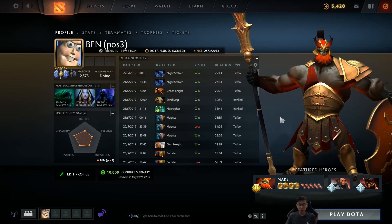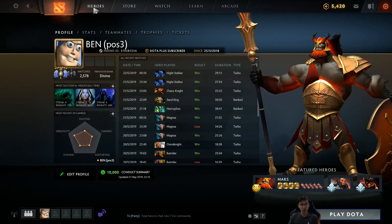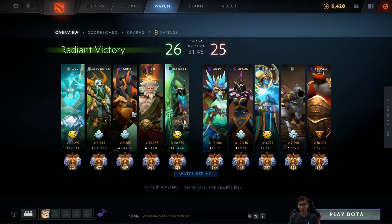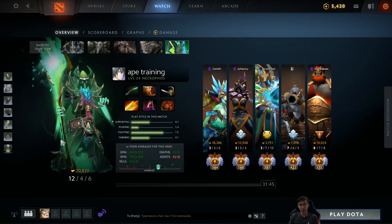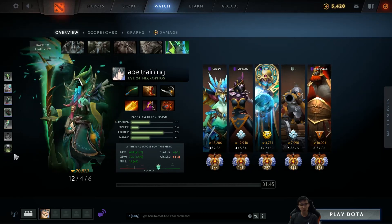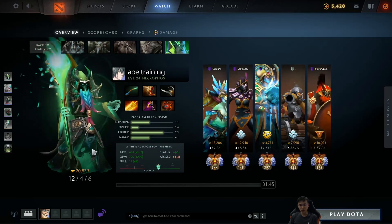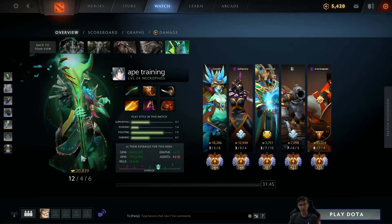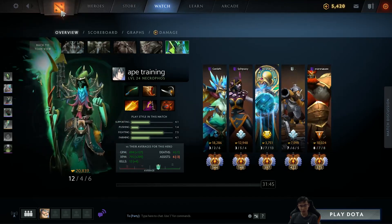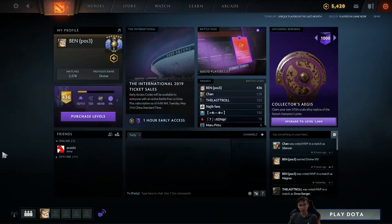Good morning everyone, welcome back to another replay analysis. Today we'll be looking at Necrophos played by Seb, because Necrophos is currently one of the highest win rate heroes on Dota Pro Tracker and Dotabuff. The win rate for this hero is really insane even at very high MMR brackets, so this hero is really overpowered right now and will definitely get nerfed — better play this hero as much as you can before that happens to gain your sweet MMR.